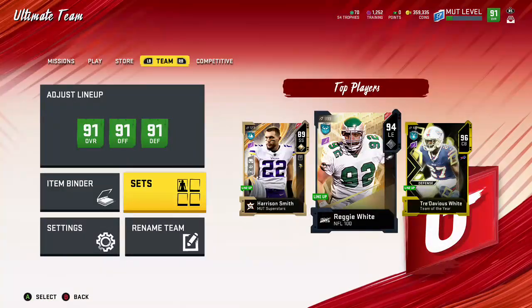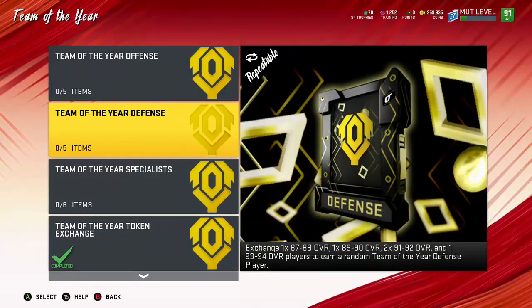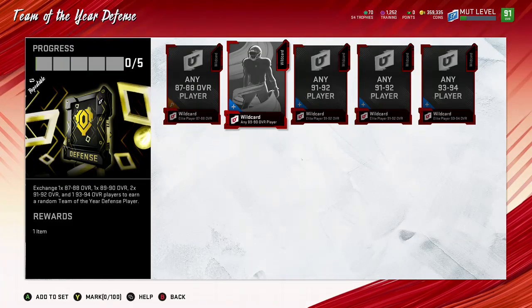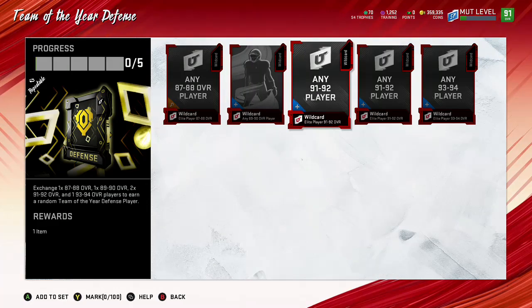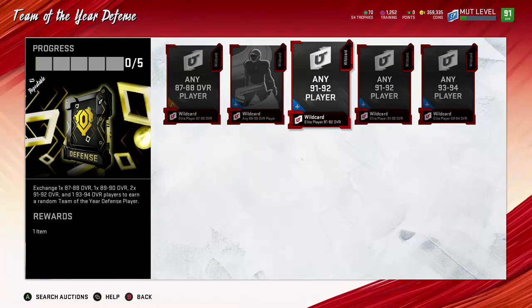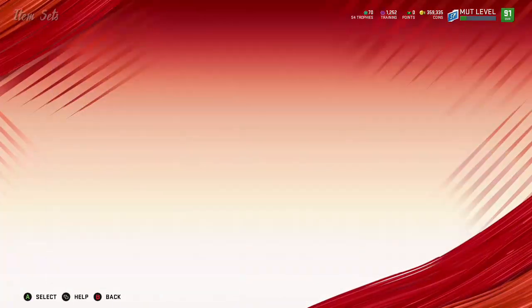I'm going to walk you through it — how you've got to do it and what you've got to do. You want to go to the Team of the Year set, try out the Team of the Year defense. You need an 87, an 88 to 89 — pretty much just the lower cards. So you need an 87, an 89, a 91, two 91s, and a 93. That's what you want to do. You need all five of those cards and you want to build them for cheap.